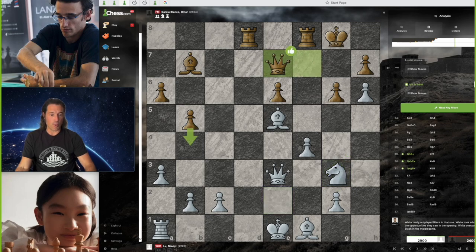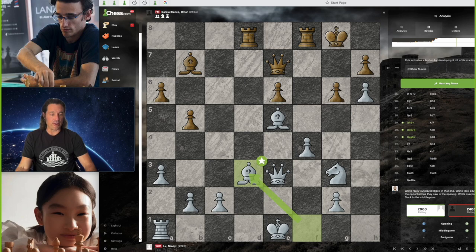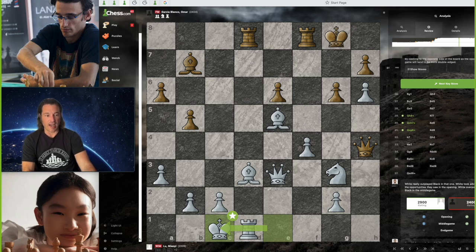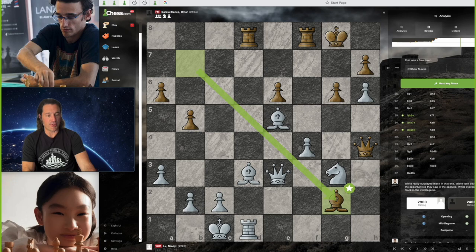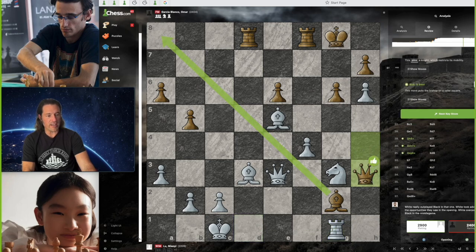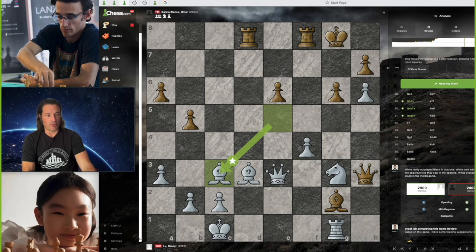Lou Malhi now plays knight to g3, and we have queen to e7 by Black. Lou Malhi brings her bishop to d3 — best possible move in the position. Look at these bishops — just carving themselves some lines. All of Lou Malhi's pieces are just swarming now. Black plays queen to h4, attacking the knight and the h6 pawn. Lou Malhi ignores it, castling queenside — best possible move. Now bishop captures on g2 by Black. Lou Malhi attacks that bishop with rook to g1. We have queen to h3 defending the bishop, an excellent move, although Black is totally lost. Lou Malhi plays bishop back to c3 — best possible move — looking to install her queen on e5.